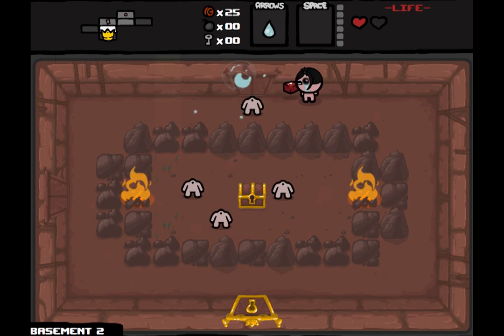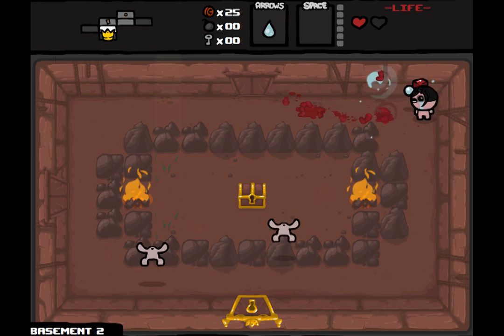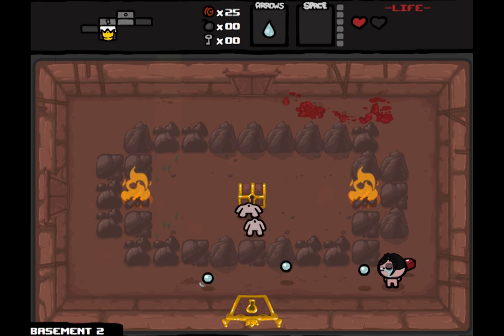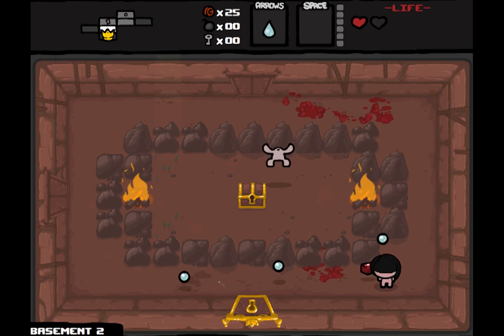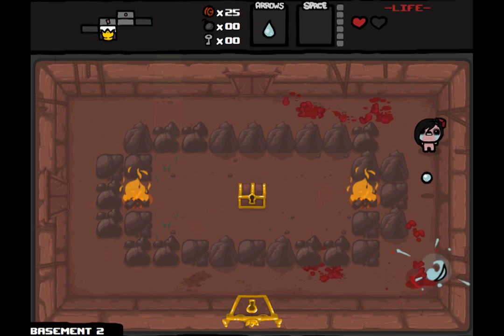That's a trinket called the Tick. We're not going to pick that up right now. The Tick, while carried, will automatically lop off about 10% of a boss's health and restore one heart of your health when you enter a boss room. The problem is you can't get rid of it once you've picked it up — you will have it for the rest of the game.